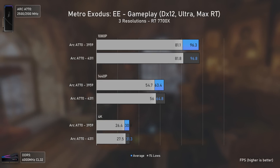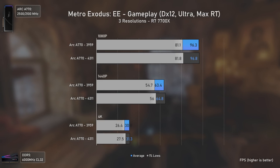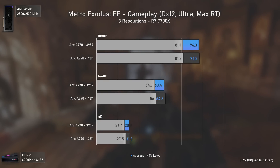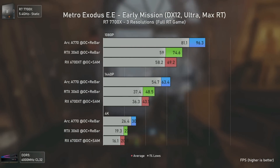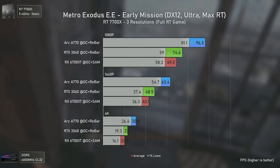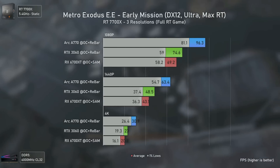Metro Exodus Enhanced Edition was tested using ultra settings, max ray tracing options, and VRS at four times. Although we had outstanding increases in other games before, this game saw absolutely no increase. That said, it was already running very well, where the A770 was actually faster than the RTX 3060 even in a full ray tracing game.